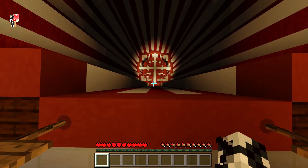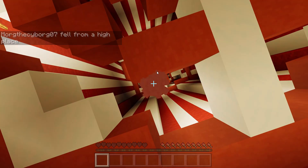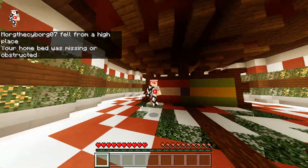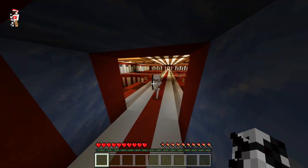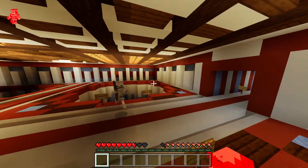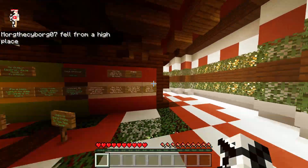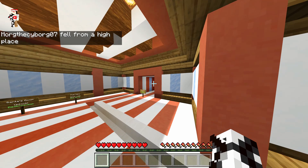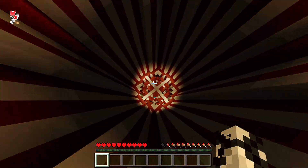First of all, there are some settings that need to be changed before you start. For example, it's not on peaceful which means any hostile mobs can actually kill you, which is not good. So you will have to manually change it to peaceful. Another issue is the transport in this map is really slow because they haven't used any teleporting commands. So when you die, you will be teleported to where you first spawn in and not a spawn point, which means you have to walk to the next level or take the rail, which both take a lot longer than if you just got teleported.